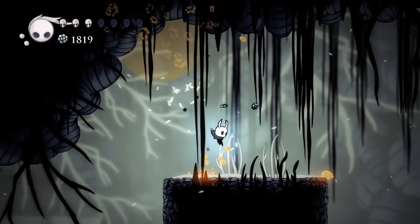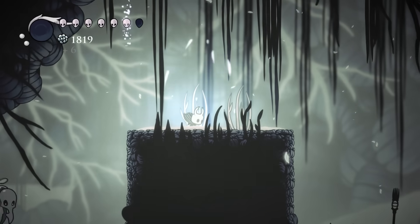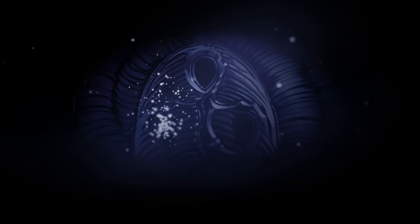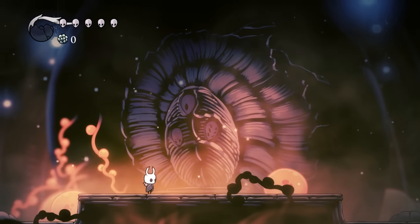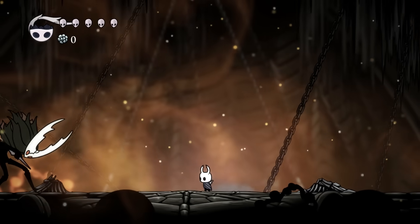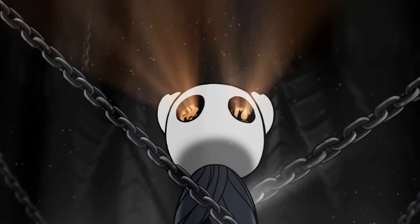One spot in the Kingdom's Edge had to be fixed in a patch, as it was possible to get yourself stuck if you managed to access it before acquiring the Monarch Wings. With all three Dreamers awake, we can now finally enter the Black Egg Temple in the Forgotten Crossroads, fight the final boss, Hollow Knight, and finish the game.